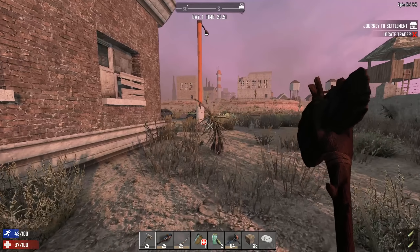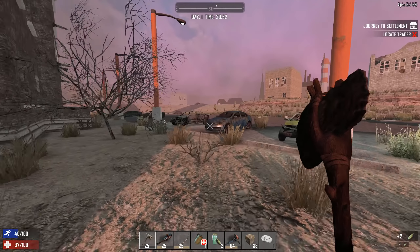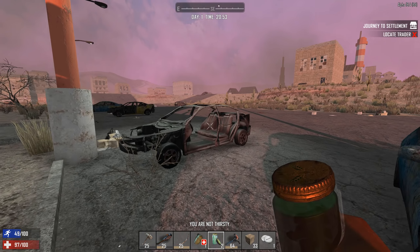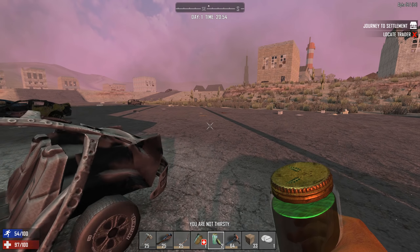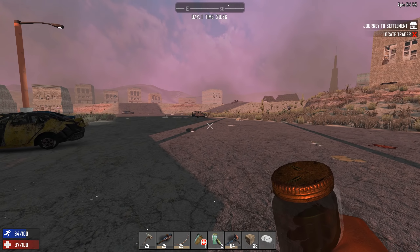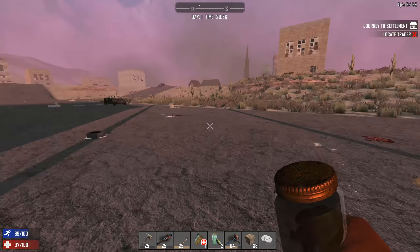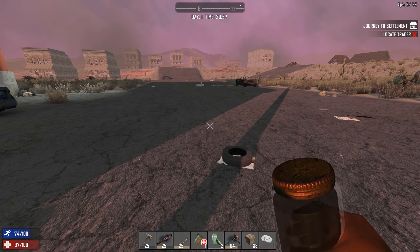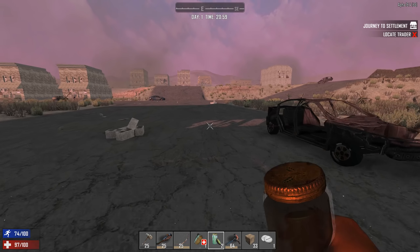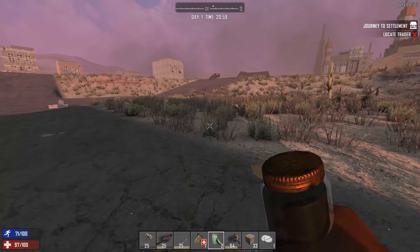Nice, so I think our first day should be pretty all right. Is that a horde? No, maybe not. So we're gonna make our way back to our little safe space and wait out the night so we can actually go in the morning. Let's go around this way — I probably should have marked where it is on the map.